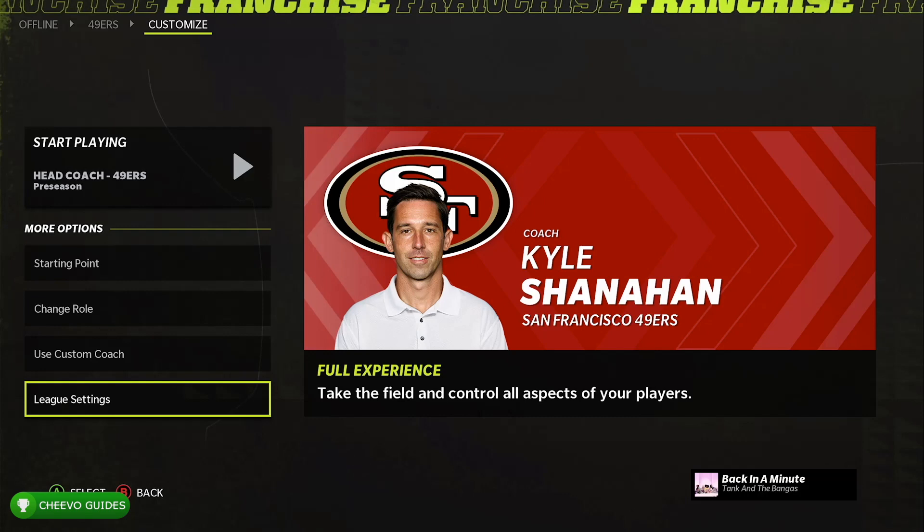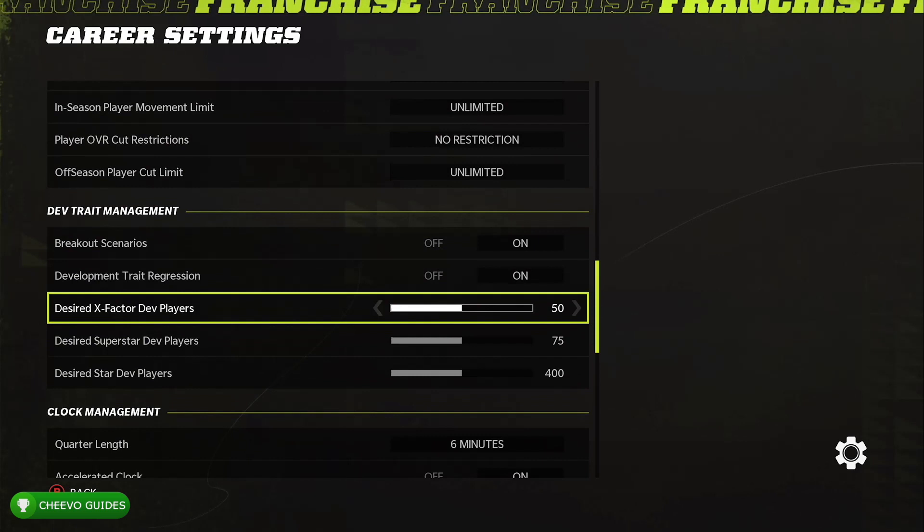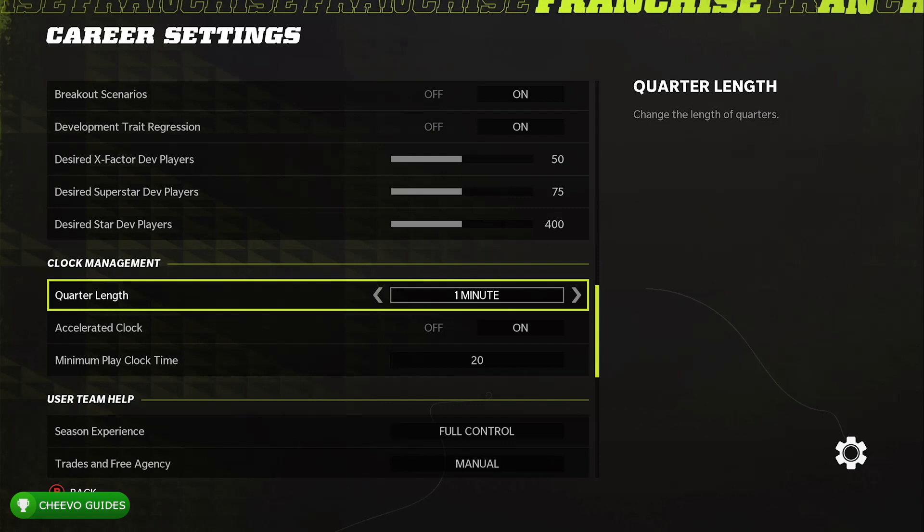From there, go to the league settings before starting it up. We need to do two things specifically: first, turn off the salary cap — go down to Salary Cap and set it to off. After that, go down and change the quarter length to one minute, then press B to go back and start up the new franchise.